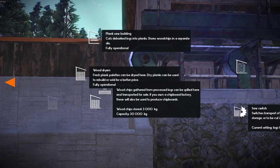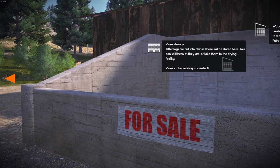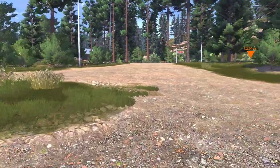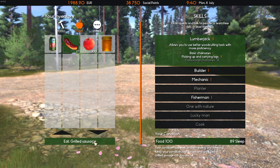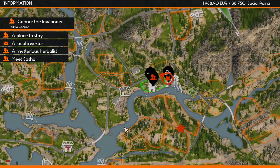There's eight pallets waiting to come out. Plank storage — after the logs have been cut into planks, they'll be stored here. You can sell them or take them to the dryer facility. Planks created, waiting: eight. Do I need to eat? Let's have a banger — the old staple diet of the lumberjack: sausages. I need to meet Sasha.